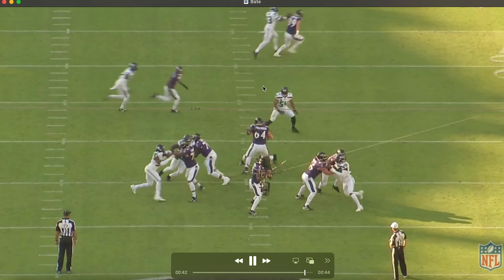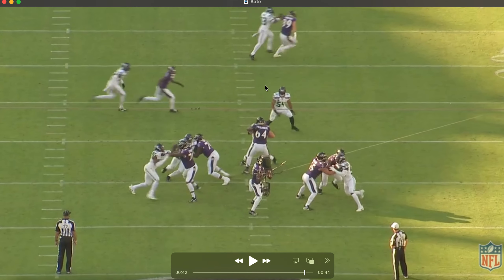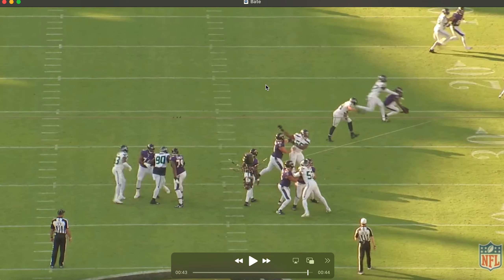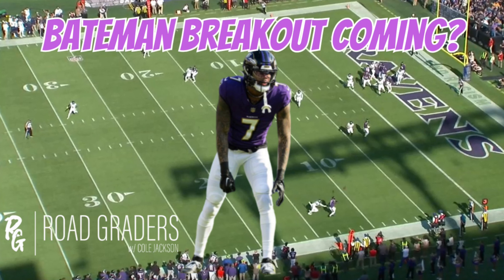Bateman's going to come across and we want to see those sticky hands again — another ridiculous throw, throwing it around Bobby Wagner. Look at the arm angle coming out as a sidearm throw, again where only his guy can get it. Bateman makes the play, squeezes it, rolls around onto it. I think a Bateman breakout game is coming. Those deep shots are going to be there, similar to what we saw early last year — the Jets game, the Miami game. It's just a matter of time. Drop a comment below and let me know what you think — am I sipping the hopium or am I onto something? Hit that like button and subscribe!